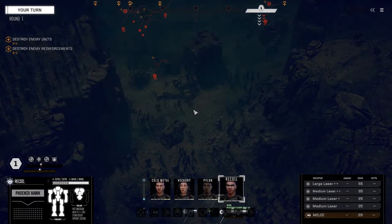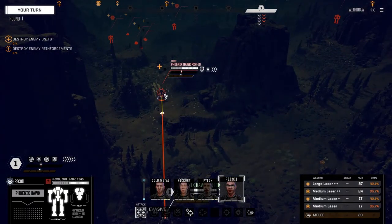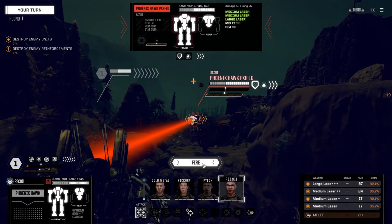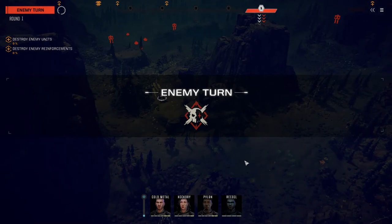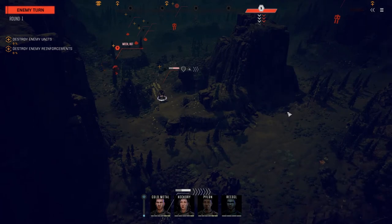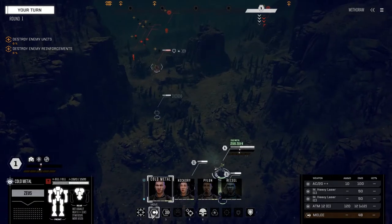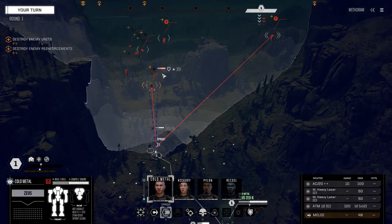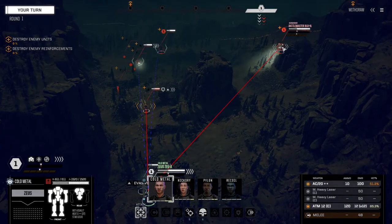Let's go this way. There's a Phoenix Hawk 1D — let's just open up on this guy. Well, at least we hit with the large laser this time; normally we miss with that 95-ton Banshee. He did say it was a heavy mech, so let's see if we can get rid of this Phoenix Hawk right off the top. Let's move in here. Battle Master!